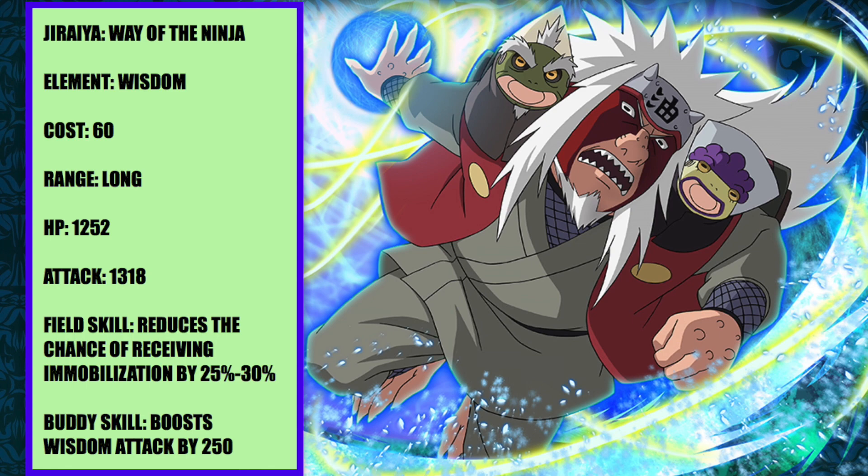That buddy skill boosts wisdom attacks by 250. If you were to pair this with the Giant Rasengan Naruto, the wisdom type one, that would be really, really good. Put him as a buddy to any wisdom type unit and it'll give a nice increase of 250. His field skill reducing the chance of immobilization is also really good — 25 to 30% chance of not getting immobilized. So if you're facing off against Taiyuya and you're using Jiraiya, you won't be able to get immobilized 25 to 30% of the time.